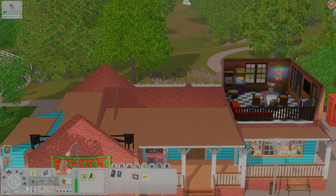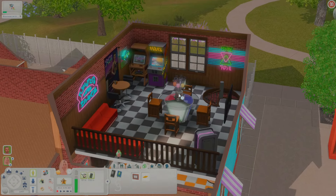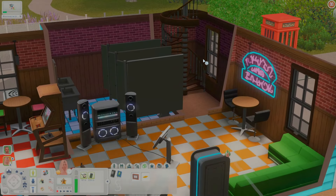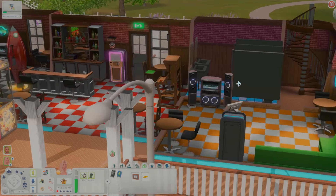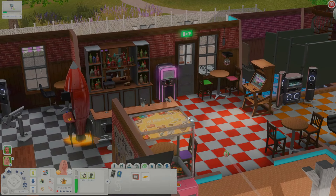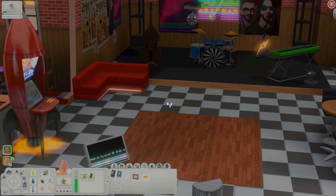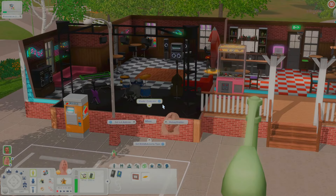Opening up this dive bar — up here it seems like you have a little hookah area, I'm not gonna lie. EA knew what they were doing. There's arcade games and a jukebox up here. This looks so fun, it has everything: your karaoke, more arcades. It's closed right now so it's not letting me do anything, but oh my goodness it's so cute. Even if you have a band, your band can play here.